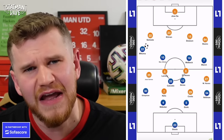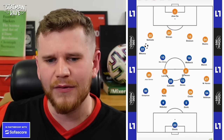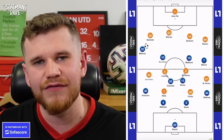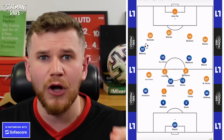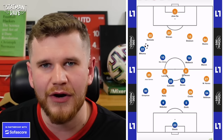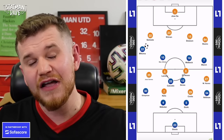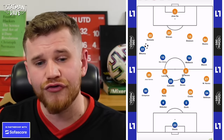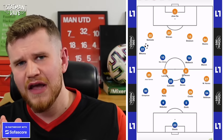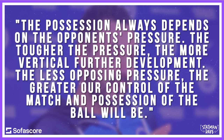Brighton are one of the best teams in the Premier League with possession. The idea of provoking the press is basically drawing the opponent into areas where you can then play through and create an overload. We've seen in recent years how popular pressing has become in the Premier League with Jurgen Klopp's introduction and Pep Guardiola's pass-lane pressing. What Brighton are doing now is they want you to press — they want to draw you on. A De Zerbe quote really struck me: 'The possession always depends on the opponent's pressure. The tougher the pressure, the more vertical the further development. The less opposition pressure, the greater control of our match and possession of the ball will be.'